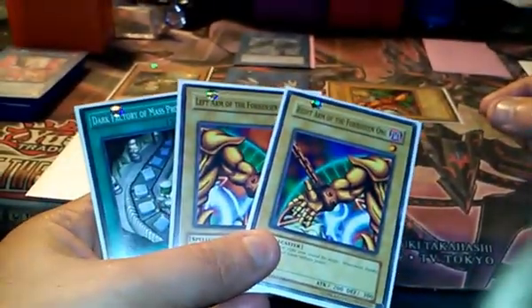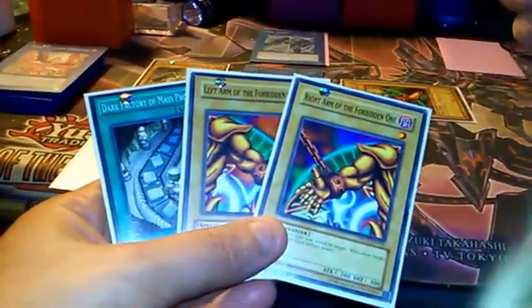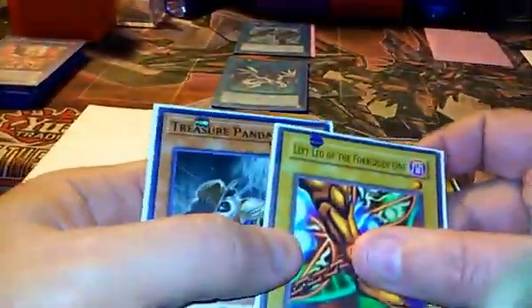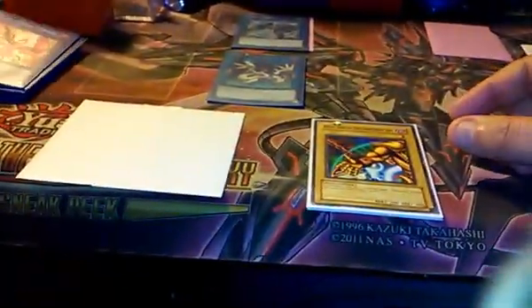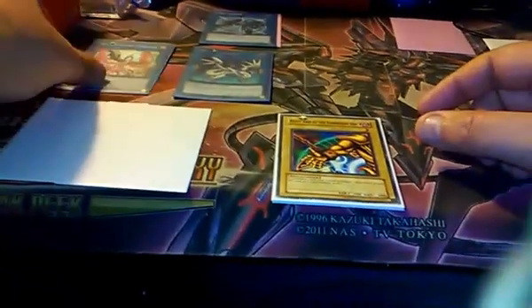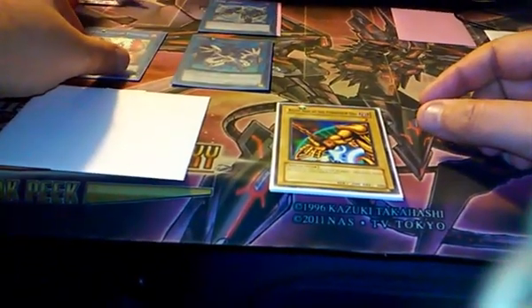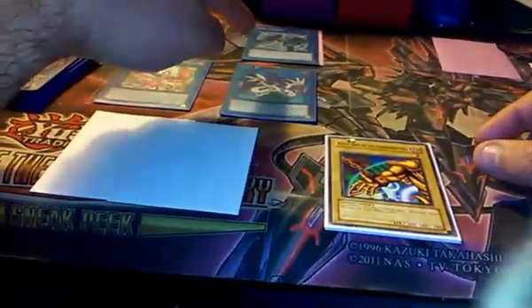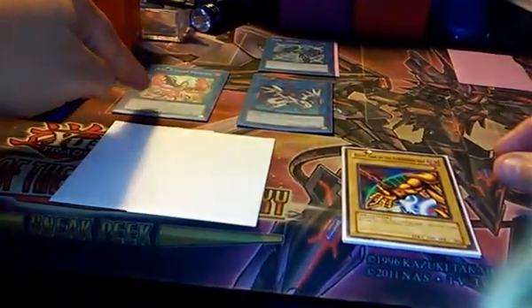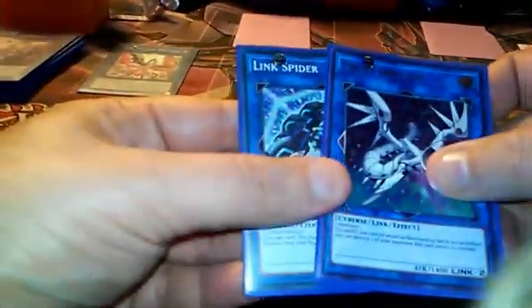Now you have the ability to link these — because you have an Exodia in the graveyard, you want to link away this Exodia piece to the graveyard. Those are two monsters with different names for Nightmare Phoenix. Summon Nightmare Phoenix right next to Proxy Dragon, because you're going to summon Summon Sorcerer, so you want it already at an angle. Then take Proxy Dragon, which is a Cyber, and Link Spider, which is a Cyber — two monsters that are Cyber with the same type. That's a Link 2 and a Link 1, so that's three Links total. Summon Sorcerer.